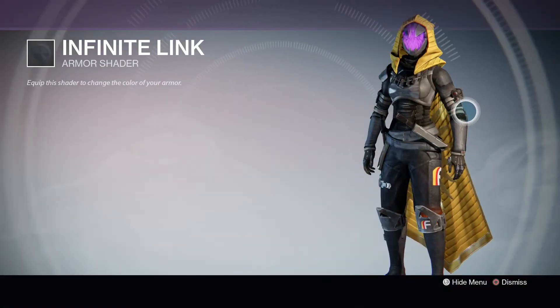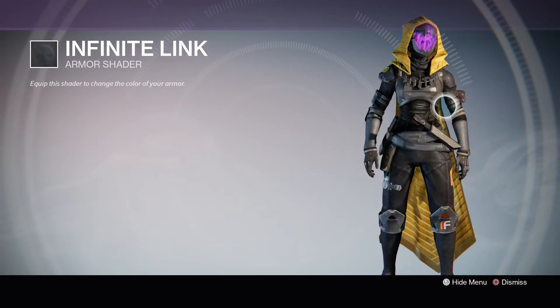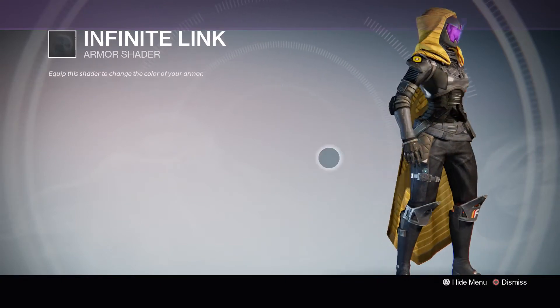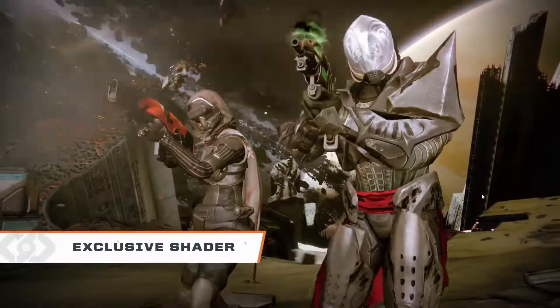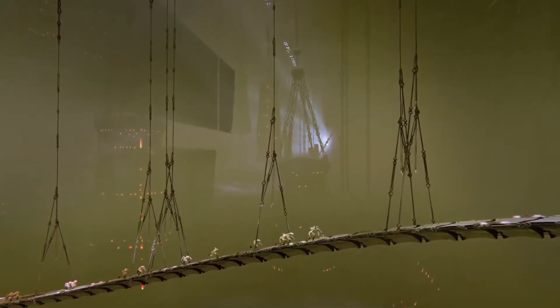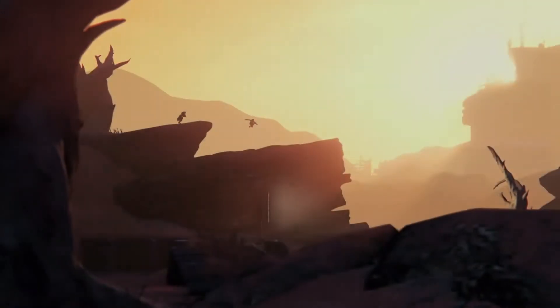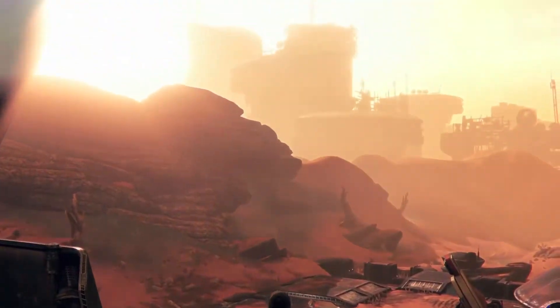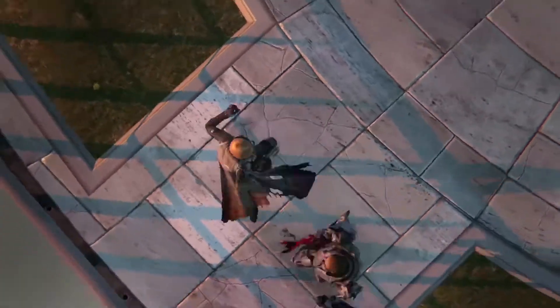Number 3, the Infinite Link. This shader is acquired for completing the Refer-a-Friend Quest. It's very dark, combined in black with gray, but it looks really nice. This is a rare shader since it involves getting someone who didn't play Destiny to buy Destiny with the Taken King and start playing, which proved to be difficult for some players, including me, since probably most of their friends were already playing Destiny — which was my case. And this is what made the shader so rare.